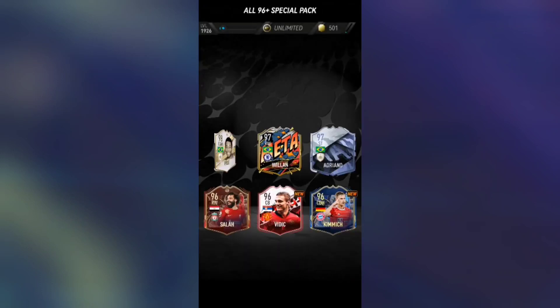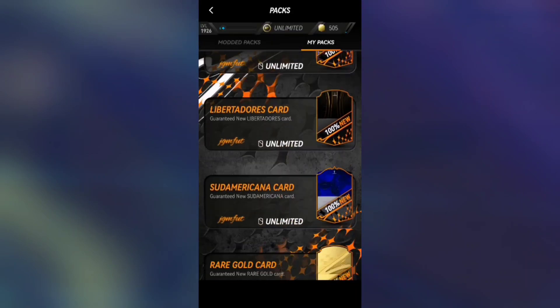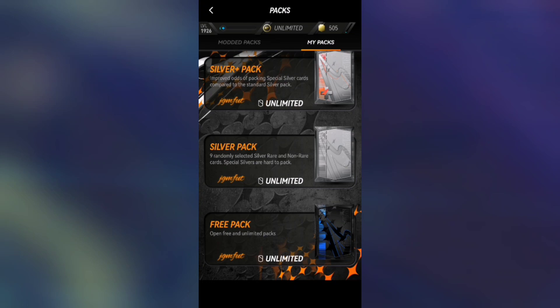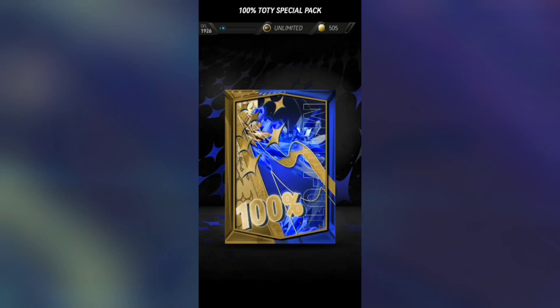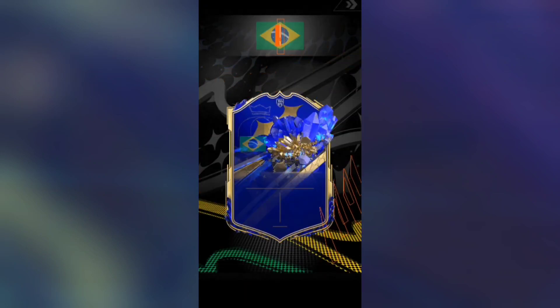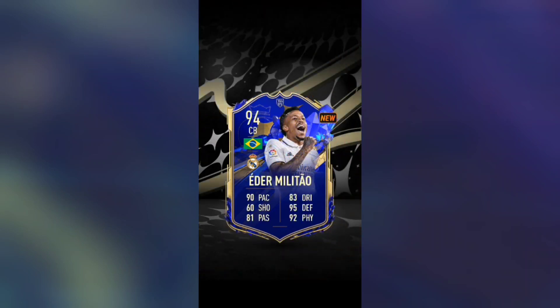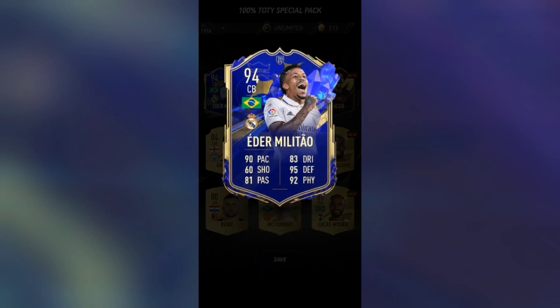We got all the Footies and all the GOATs we were looking for! If you want to get this mod, check out my other videos for a tutorial. Let's open a guaranteed Team of the Year pack — oh my god, it's a Brazilian Team of the Year. It's Militao — I forgot he got a TOTY. He's only 94-rated but still a Team of the Year.